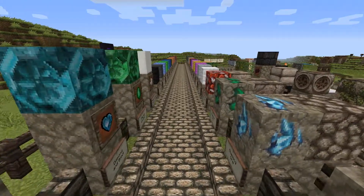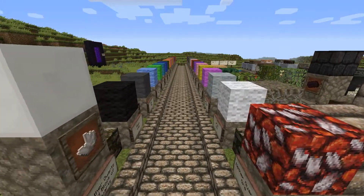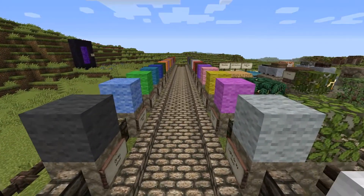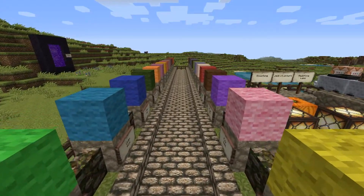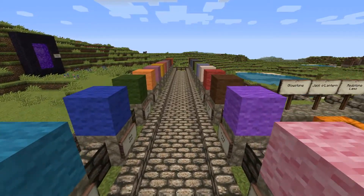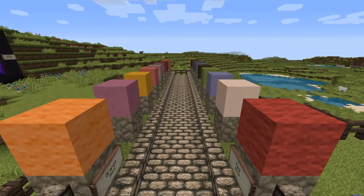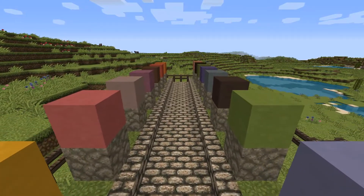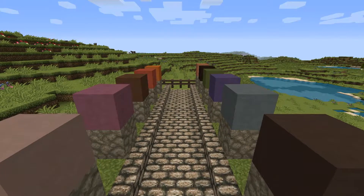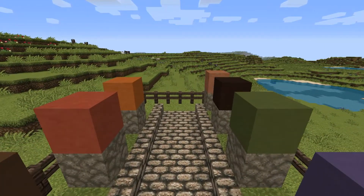Anyway, onto the actual pack. This I believe is a medieval pack, so of course it's going to kind of look like it's from the medieval period, but I have to say it does look quite nice actually. I don't know if the wool is re-textured, nor this stained clay — it might be hard stained clay or something, I can't quite remember.